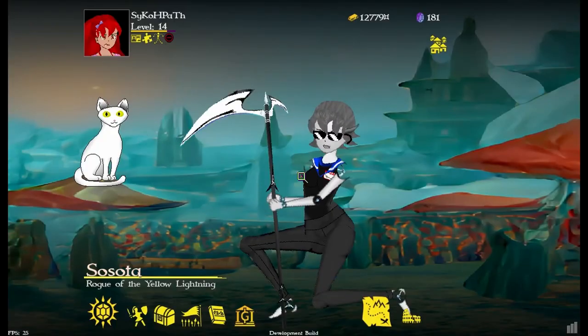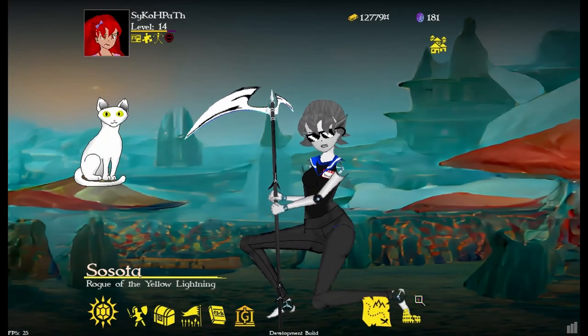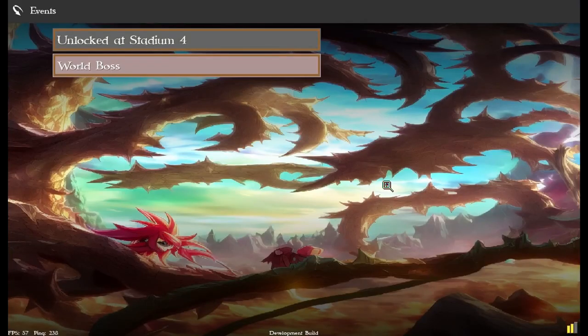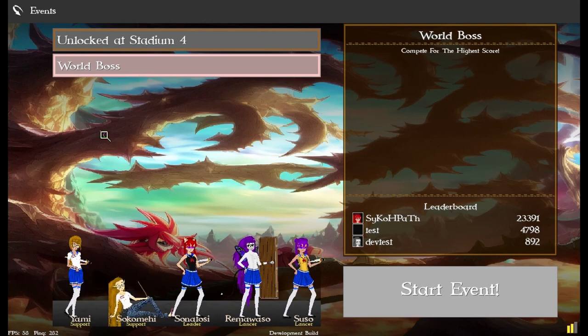What I worked on this week: in events, I made an actual event landing page. Since today's Saturday you don't see it, but there's a daily event. And the world boss — I kind of tuned him up. The big thing is you can see these names.